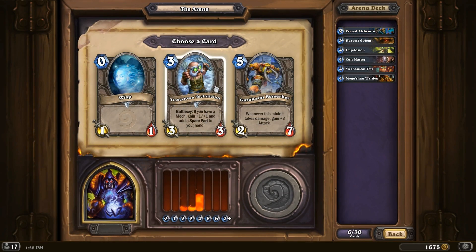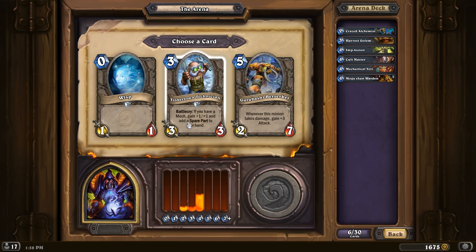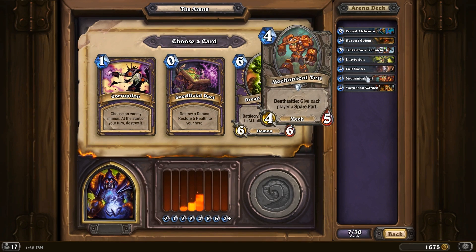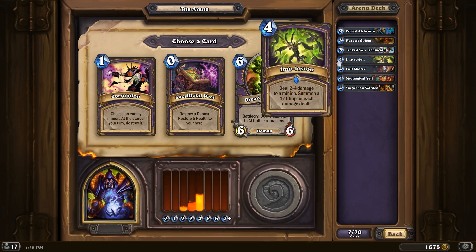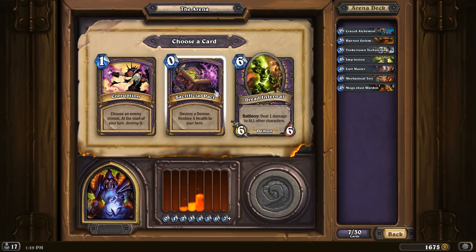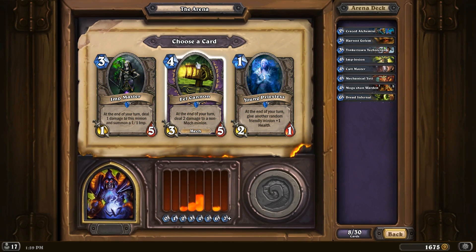Wisp? No. Tinkertown Technician? Yeah. Maybe let's see if we can get some other mechs too. We already have a Harvest Golem and a Mechanical Yeti. This one is really good in a mech deck — pretty much a must-include. Of course, we're playing Arena, so we can't tell what we're going to get. So let's go with that. Bell Cannon.